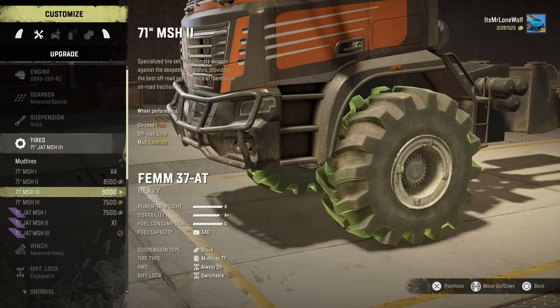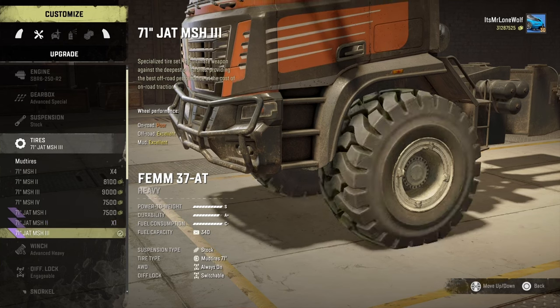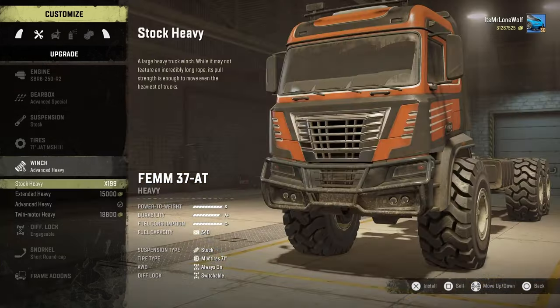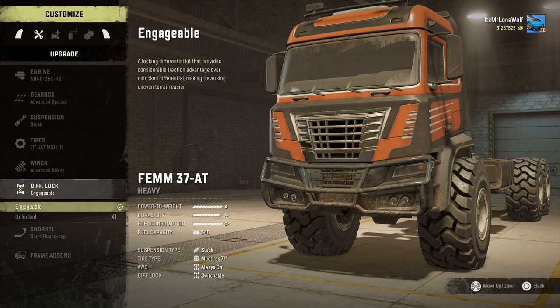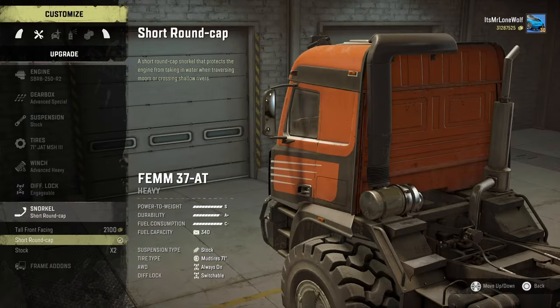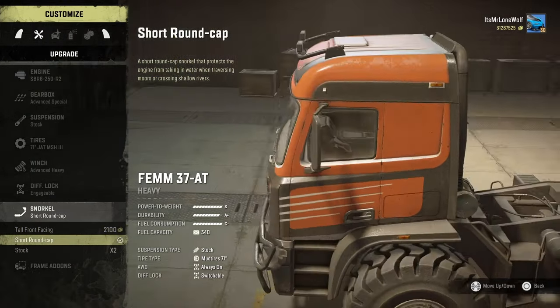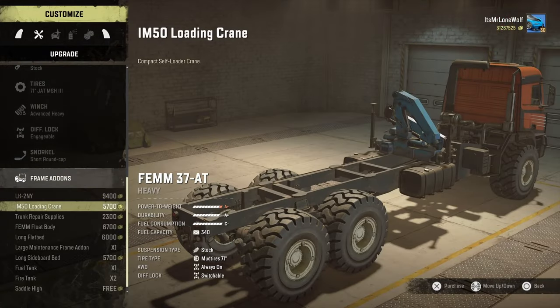The suspension is only stock, but it does sit pretty high, so that's actually not too bad. I originally went from those tires - like one up from the bottom - but then it said the off-road capability on these is better, so yeah, even though it's pretty vague descriptions. Engageable diff, sadly it's not permanent diff, which is a bit of a shame, because I think overall the truck would feel a lot better if it had diffs permanently on, or at least the option to.